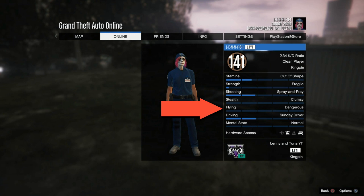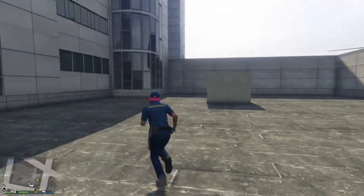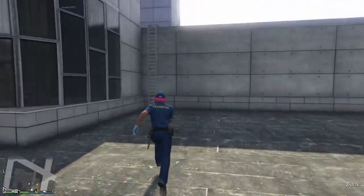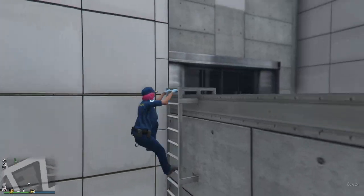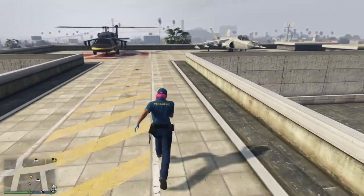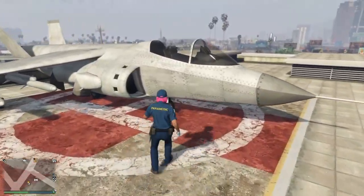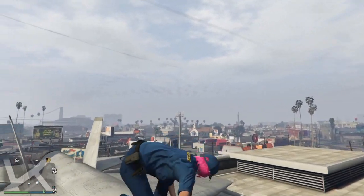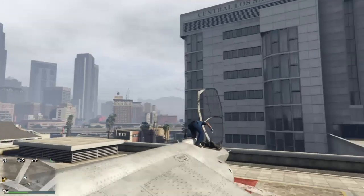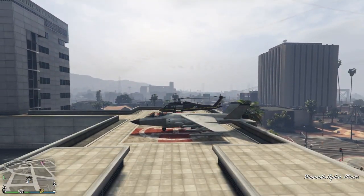Now this is the flying stat. This one is a pain in the arse — not going to lie, this can take a while. Ideally you need to own a Hydra. If you don't own a Hydra, you need a friend to help you and have them call it through Pegasus. Now if your friend leaves the lobby, I believe their Pegasus vehicle will be reclaimed and you'll get kicked out of it. So ideally you need to own a Hydra for this. This is the vehicle we need to use — I haven't used helicopters, but this is what I use. All you need to do is request it out and basically pull the wheels up and set up your controller.